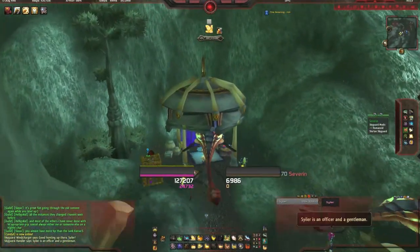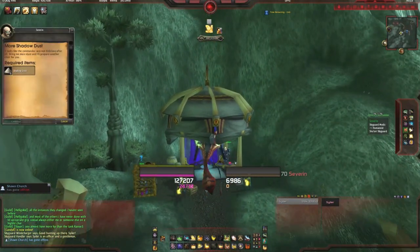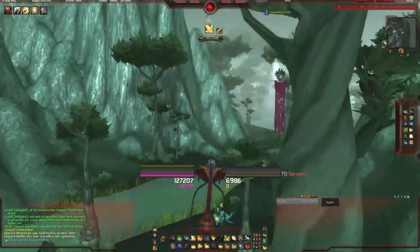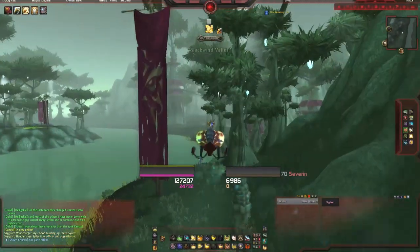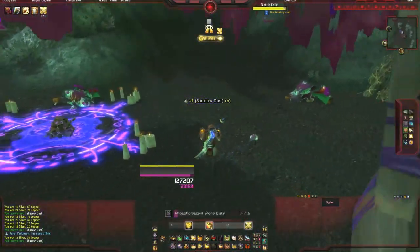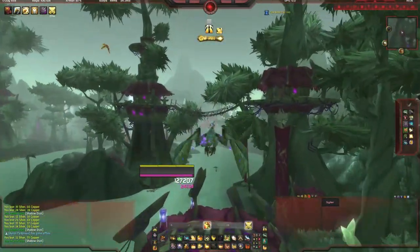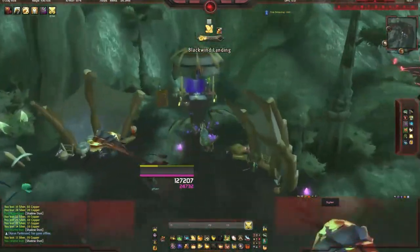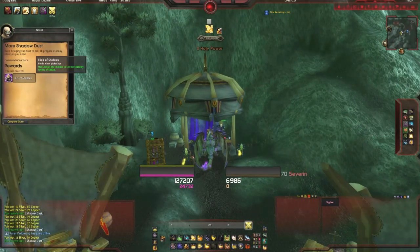There are a few dailies here that you can do that will give you rep — if you want to do them, go for it. But the guy we want to talk to is Severin. He'll ask you to collect some shadow dust. At first it will be a normal quest and then after that it will be a repeatable. Basically what you need to do is just kill random Skettis in the area. The birds won't drop it, the elementals won't drop it, and the trees won't drop it — it's only the bird-men things, the Skettis mobs.